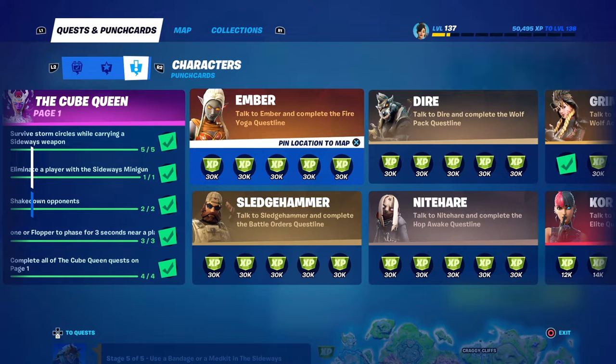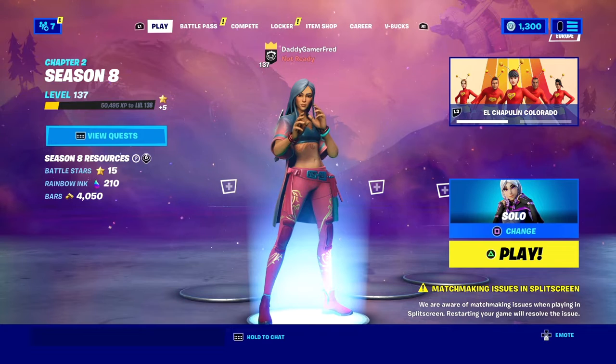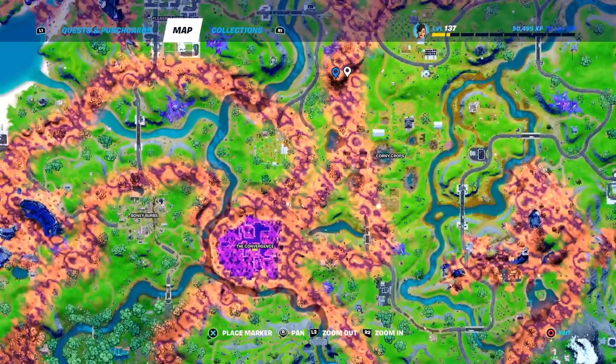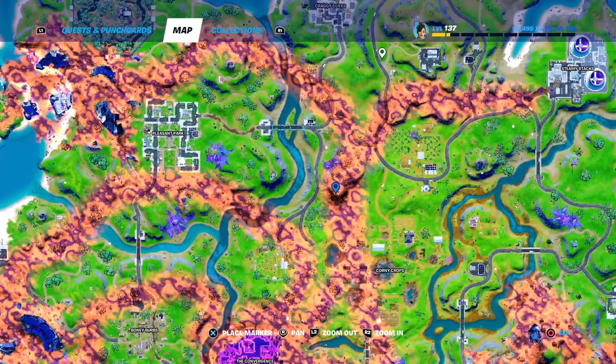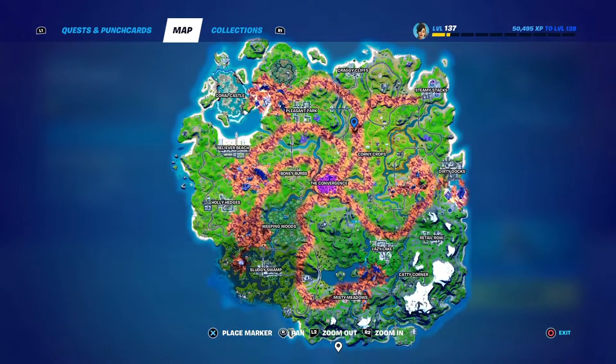Let's find these locations for Ember and Sledgehammer. Ember, if you ping her on the map — she's like in the center of all these POIs, south of Craggy Cliffs, next to Corny Crops, same area as Pleasant Park and Boney. I think our best bet is to land directly on her. There's like an alien crash site around there, or at least this is the road the cubes had walked on. Let's jump in the game and find her exact spot.